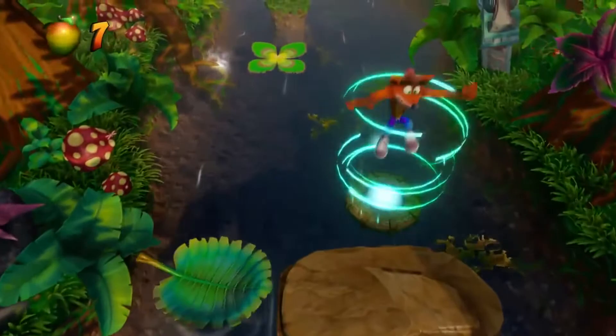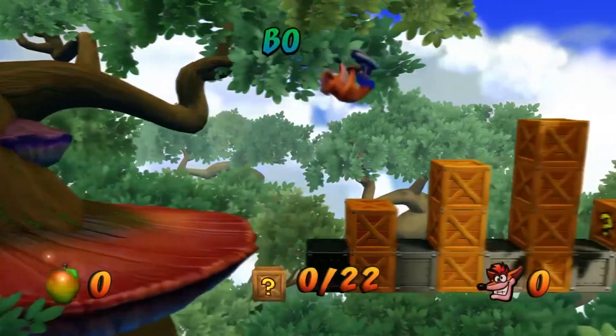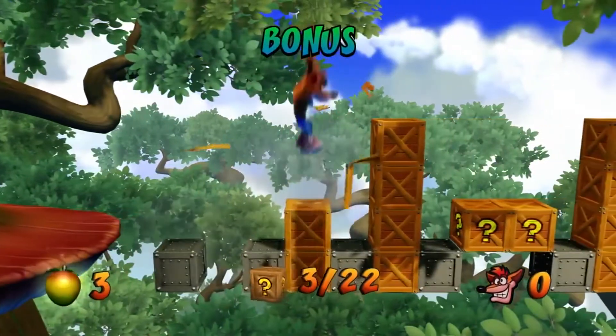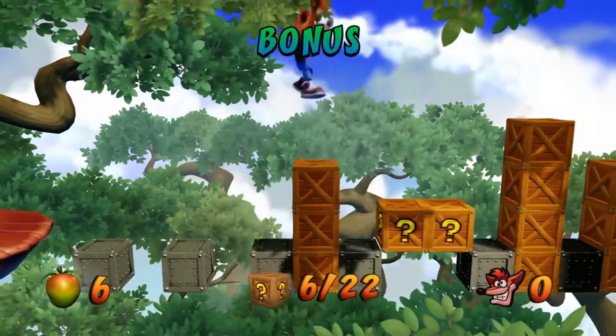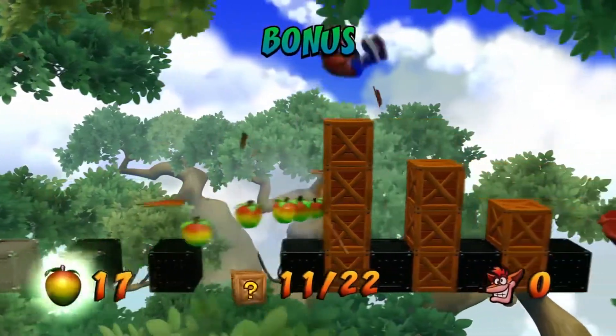Alright, Taut Token number 3, bonus level — let's do this! Love these crate bounce challenges. Good to use the higher jump to get good positioning on these crates. Good thing to know: hold the X button to go higher when you jump off of them.